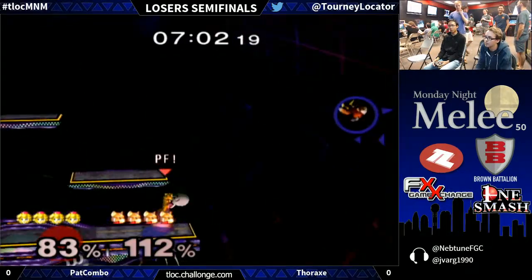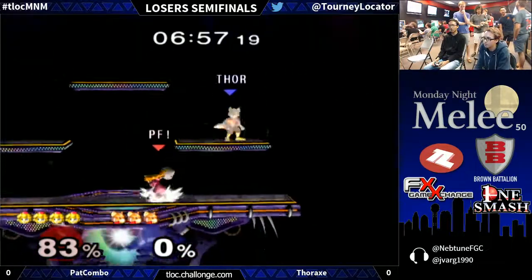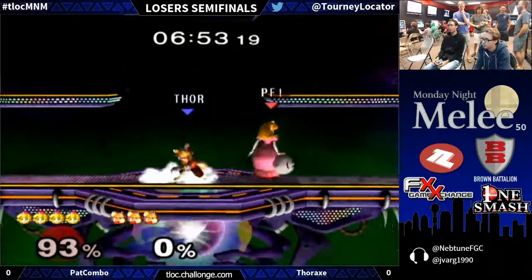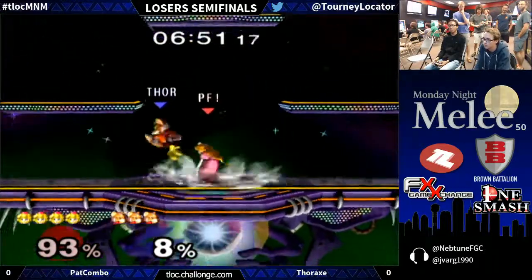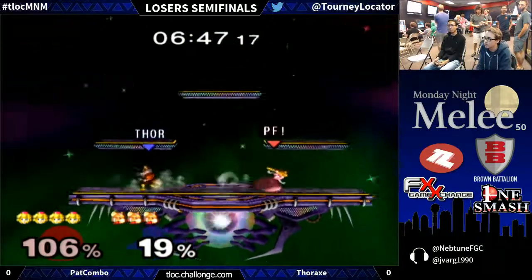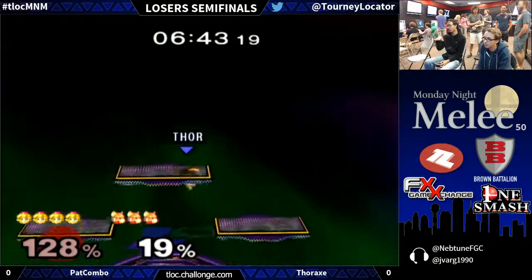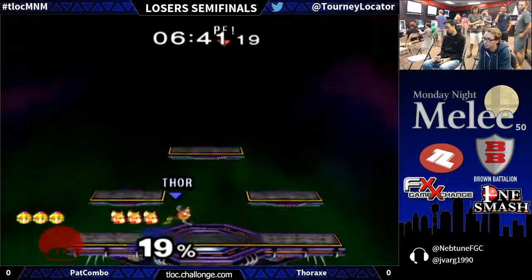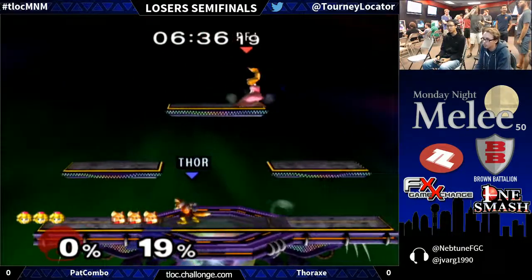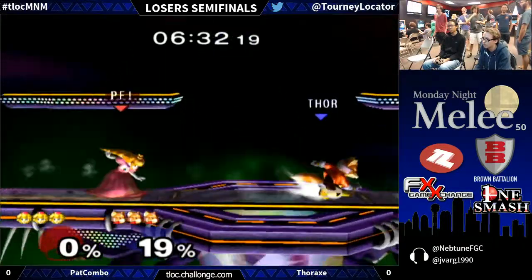Peach does have that turnip — she's got projectiles on her own — but whenever you're eating that much damage from lasers, you can't help but figure out how you're going to be traversing the stage trying to contest some of the spaces. Nice, a little Drill Shine, but unable to connect with the Up Smash afterwards. Pat Combo able to put on the shield just in time. Jab Up Smash — the signature stuff from Fox. You want to use that option because Jab comes out pretty non-committal and as soon as you link that into Up Smash, you're sitting pretty with the next stock coming up.